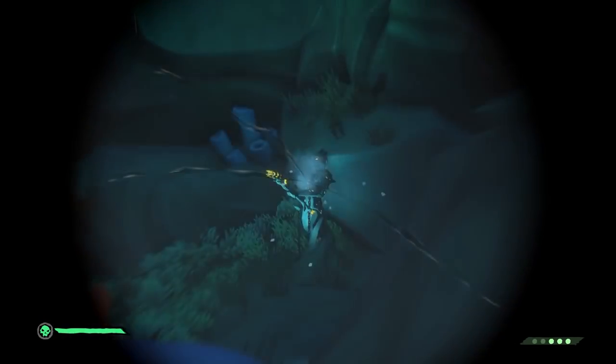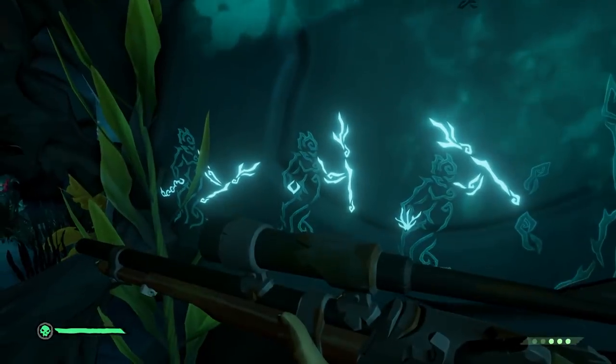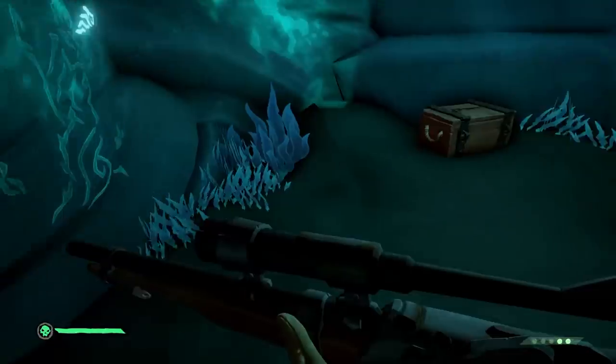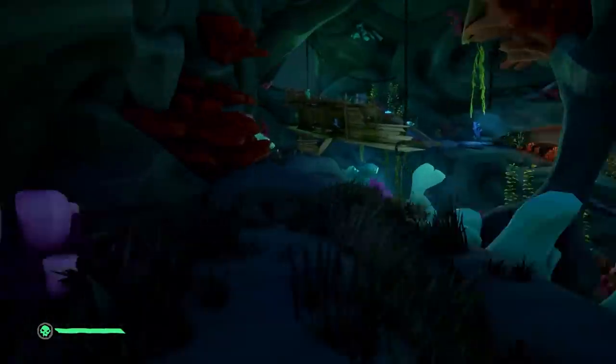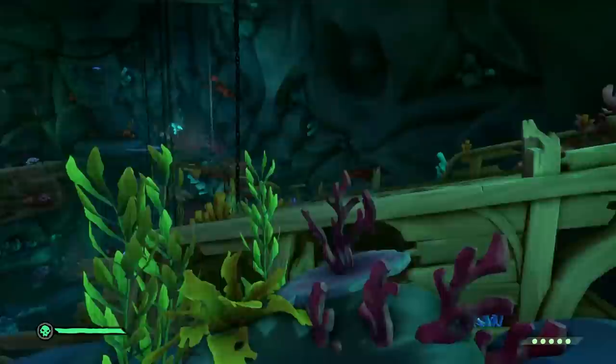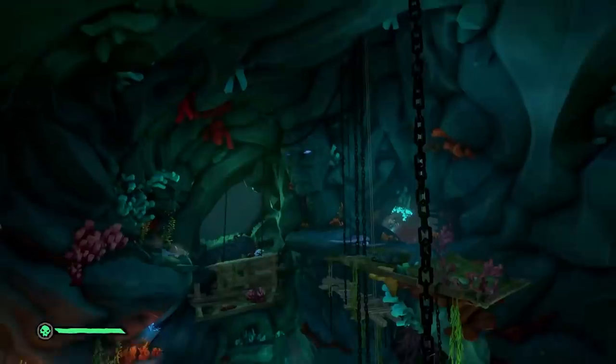Once you have the last journal, jump off the right side of the boat and go into the side room to do yet another mermaid puzzle. Once you have set the mermaids to the right locations, move over to the left side of the boat, look up into the top floor, and you'll see the siren mermaid that you need to shoot to open up the water and raise the level inside the room.